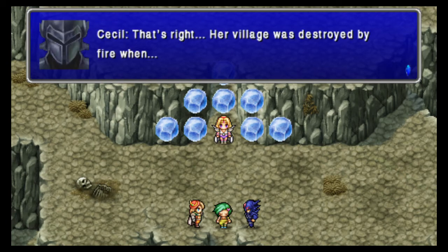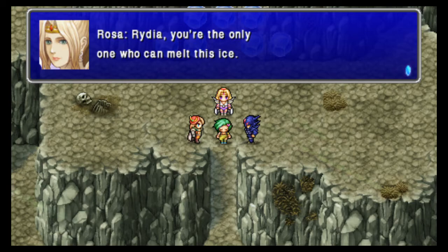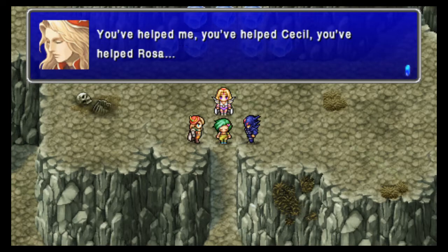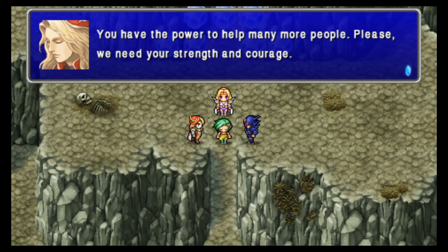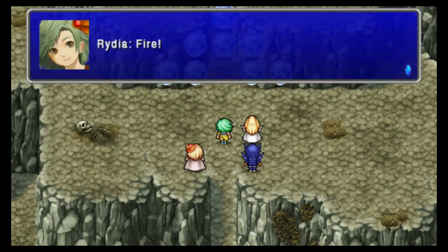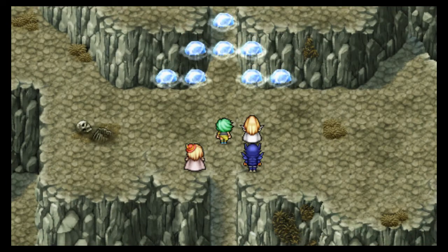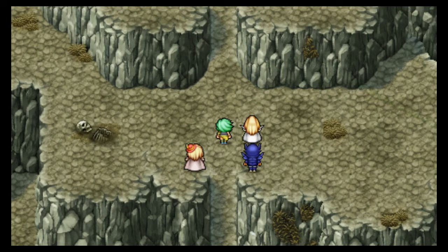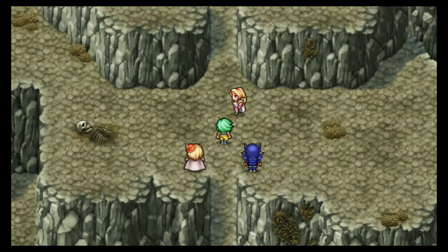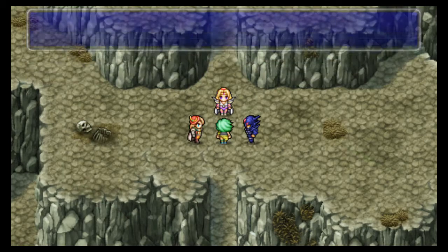That makes sense actually — she's having PTSD. Yeah, she could always cast it; she just didn't want to. It's a story-learned ability — she can never learn it by level. Now she's all happy. That's good. Thanks, Rydia.